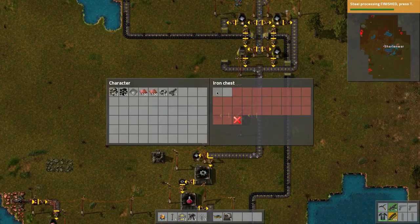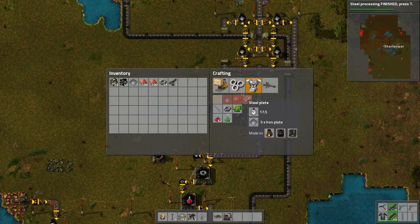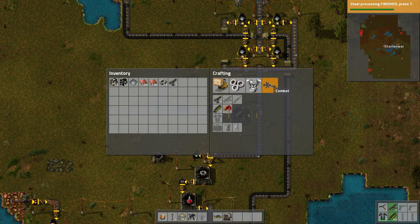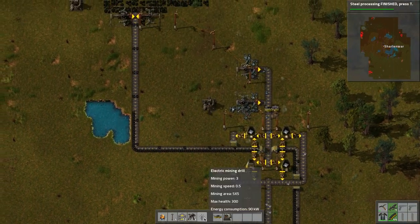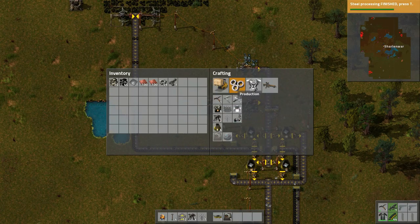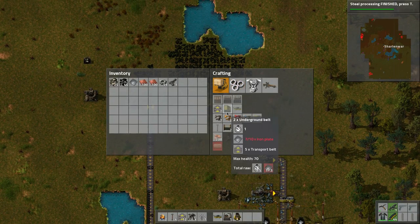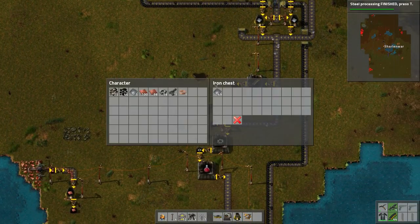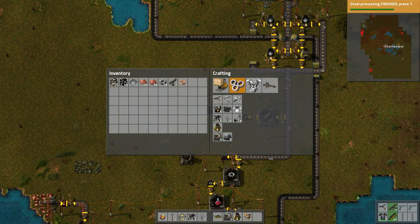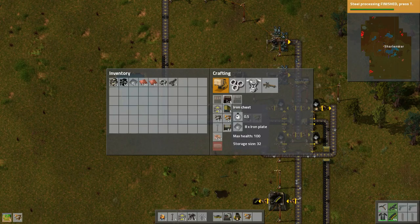I'm going to try and take out those aliens up there. I don't know if I like that idea — let's actually use turrets for that. We need more stone wall, and stone bricks, so that means we would need a furnace. Let's create a stone furnace. We need one of these and more steel.